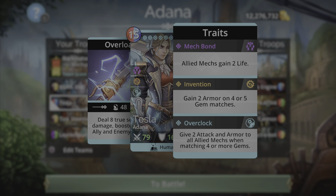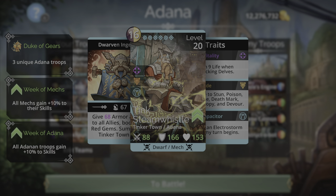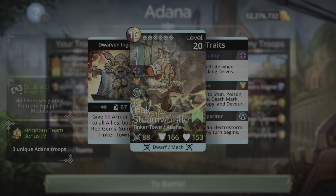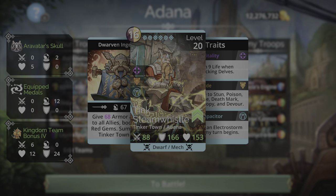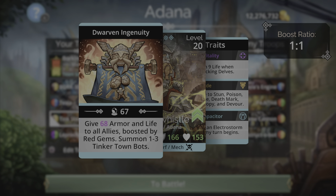And Overclock — she gives two attack and armor to all mech allies when matching four or more gems. I'm using her along with Tink Steam Whistle. This troop is available from the Tinkertown faction, associated with the Adana kingdom. He is a mech dwarf with a 16 mana cost of brown and yellow. His spell is Dwarven Ingenuity — it will give 68 armor and life to all allies, boosted by red gems.